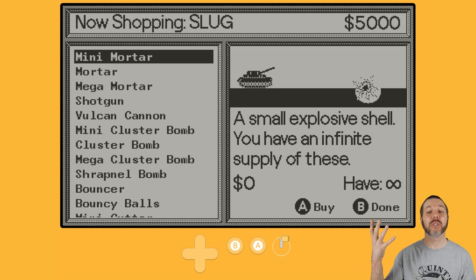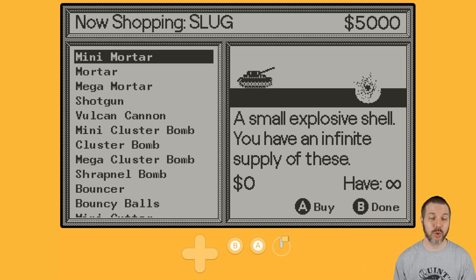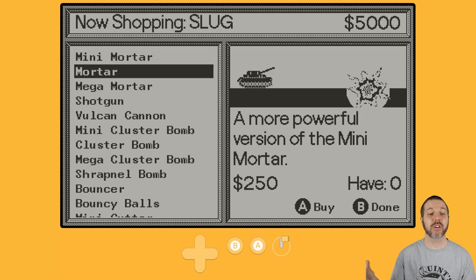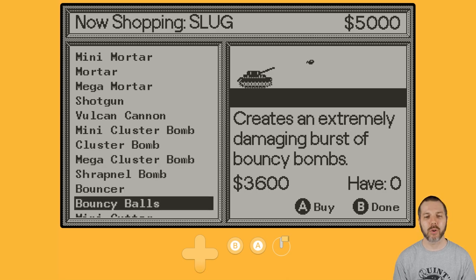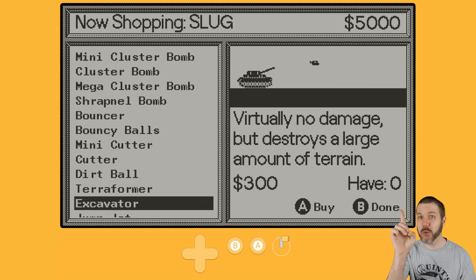You get $5,000 to start in your budget. You have infinite of the mini-mortar, so everything here has a different cost associated, and there are a bunch of different options for your tank. You buy one, you get one, and you can get more in the stages by breaking the boxes.